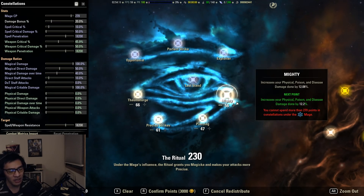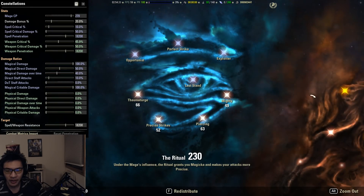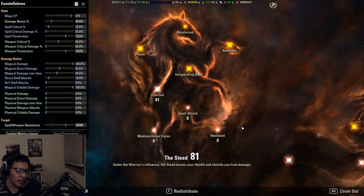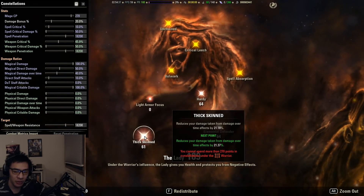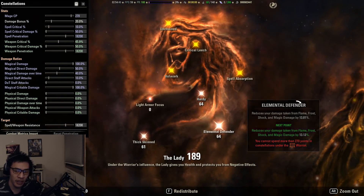For red CPs, this setup is a one-size-fits-most approach giving you very good mitigation across all trials, but it won't maximize mitigation for any single piece of content. You will need to change your red CPs to maximize mitigation for a specific trial. The distribution is: 81 Ironclad, 61 Thick Skin, and 64 into both Hardy and Elemental Defender.